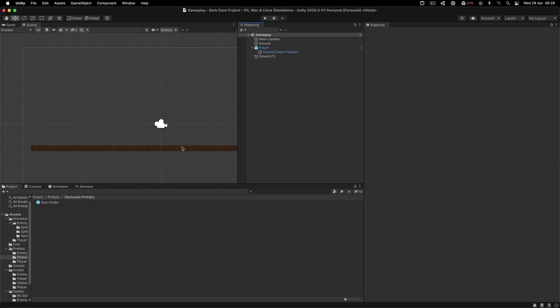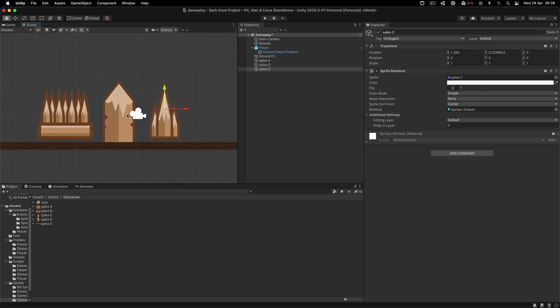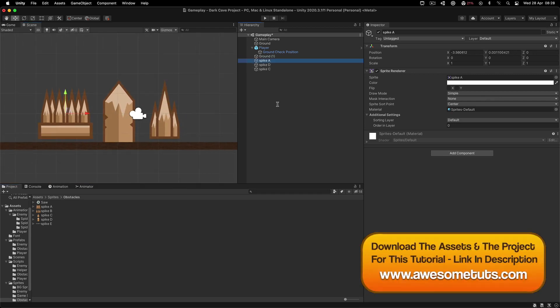What is up good peoples. What I want to do in this video is something I didn't prepare again. I'm going to create these obstacles we have over here, such as the spike. I'm also going to use this spike and probably this one to make it fall on the player.